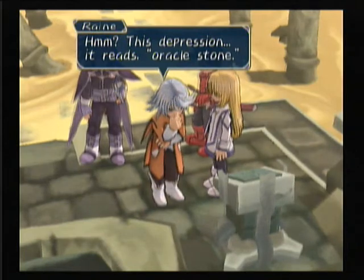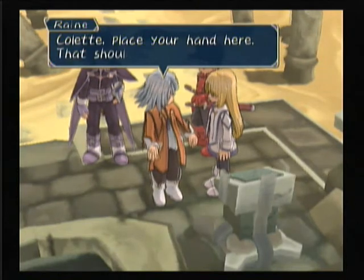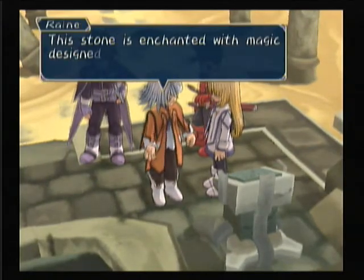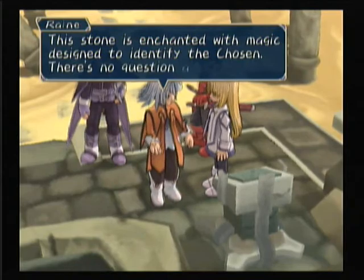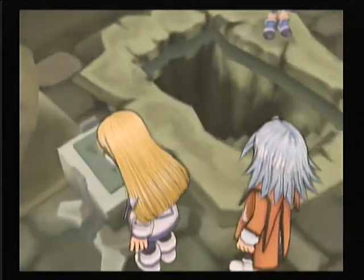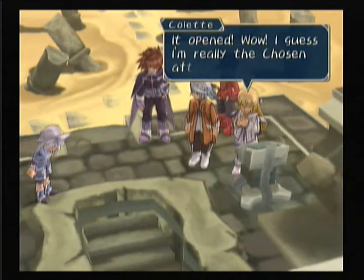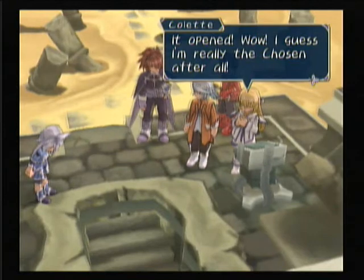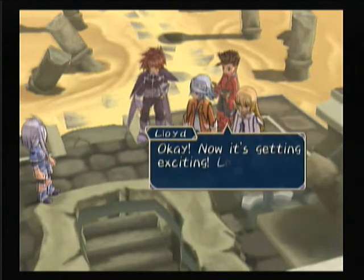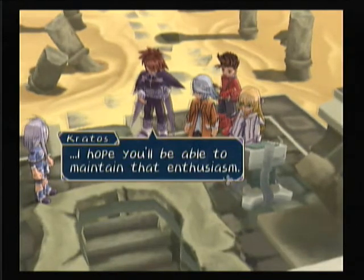This depression reads: Oracle Stone. Colette, place your hand here — that should reveal the entrance. This stone is enchanted with magic designed to identify the chosen. There's no question about it. It opened! Wow! I guess I'm really the chosen. Yep, you're so special. Yes, I think we all know that already. Now it's getting exciting — let's hurry up and go inside. I hope you'll be able to maintain that enthusiasm. Oh, don't worry about us.